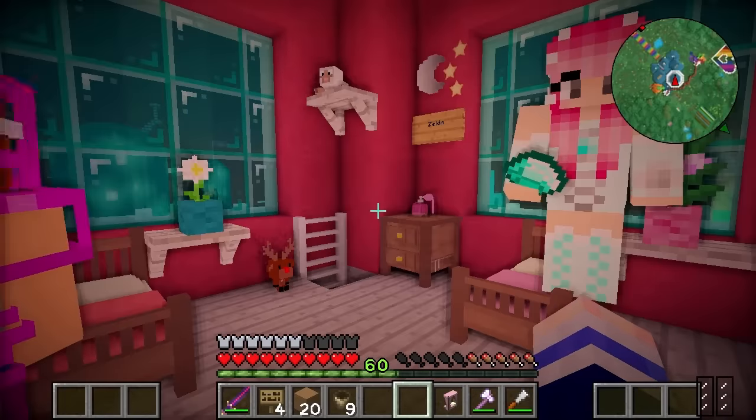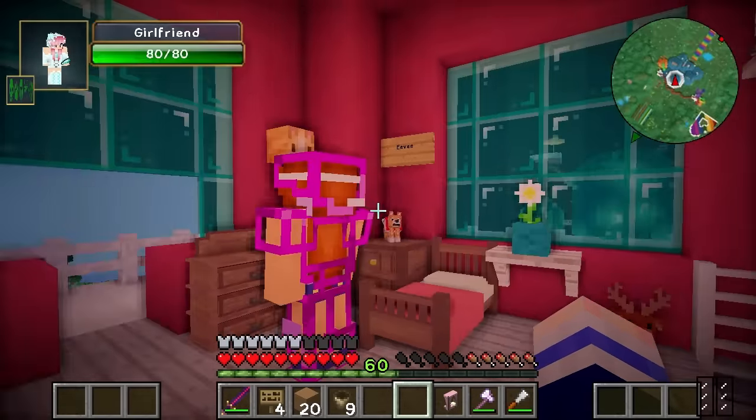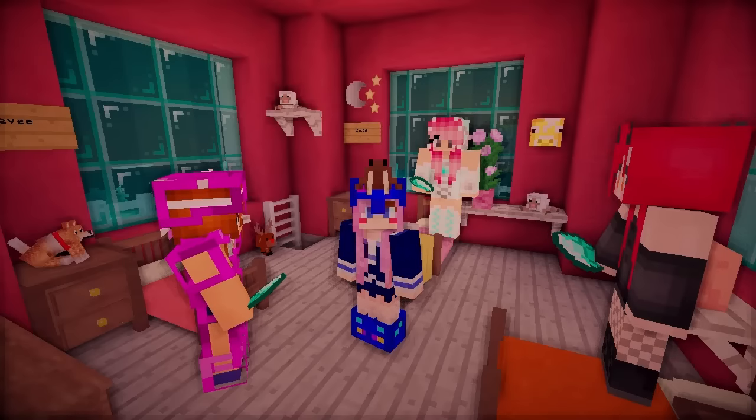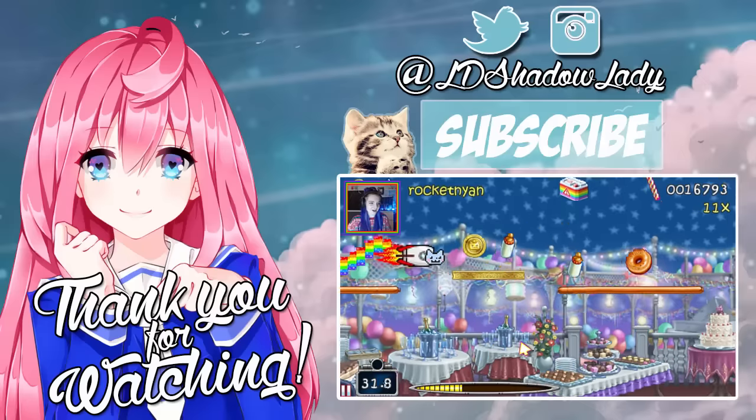I really love you girls' rooms. I think my favourite room of all has to be either Zelda's or Evie's - let me know which one was your favourite though. Thank you for watching this episode of Crazy Craft. If you enjoyed, please make sure to leave a like if you want to see more episodes. Subscribe to me for new videos and I will see you next time.